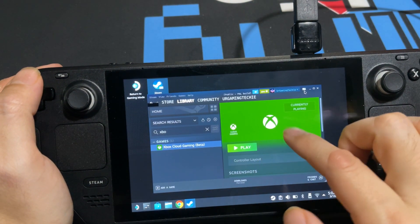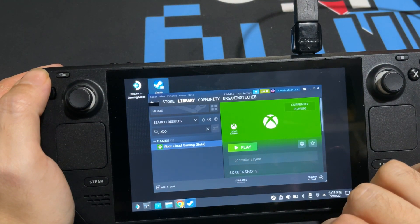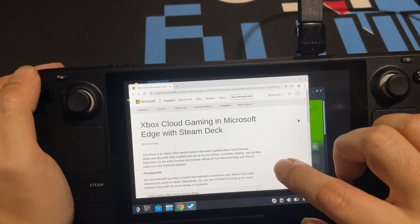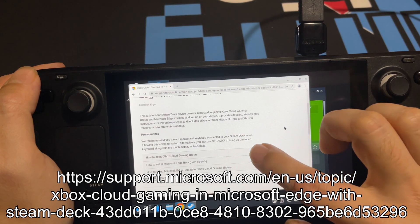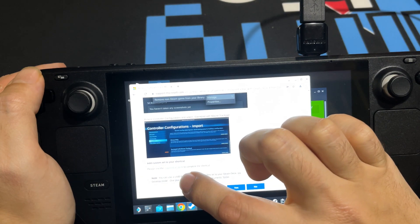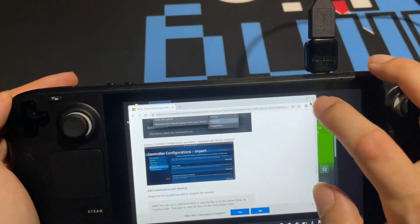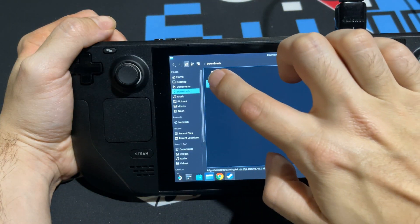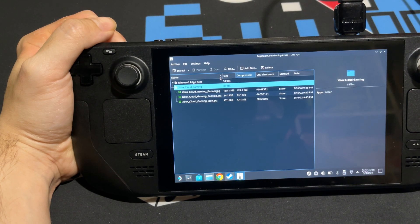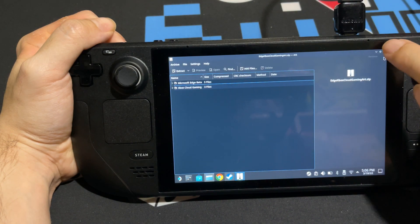Next, download the Xbox Cloud Gaming icons. Microsoft has made these available. Open a browser — I'm using Chrome already installed — and go to the Xbox Cloud Gaming support website. Hit 'How to set up Xbox Cloud Gaming,' scroll down to find the link to download the icons. It says 'Please use the supplied artwork to complete the shortcut.' Click that link and it will download to your machine.